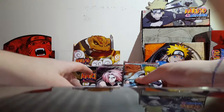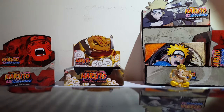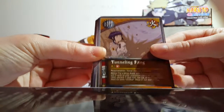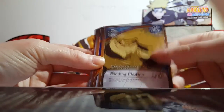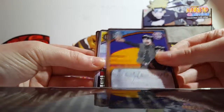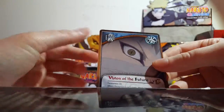So we'll do the other Approaching Wind. We have Last Ditch Attack, Genyumaru, our Hollow is Tunneling Fang. Sorry about that — Power of the Byakugan. Binding Destiny — how many times have I had this card, man? Running to the Setting Sun, Ninja Art, Kujaku Slice, Mizura, Iruka, and Vision of the Future is our Rare.